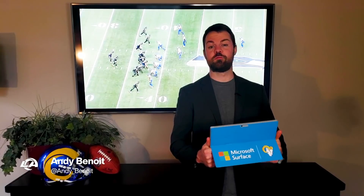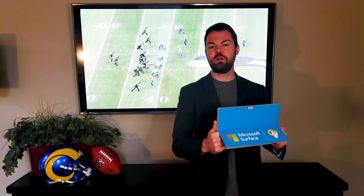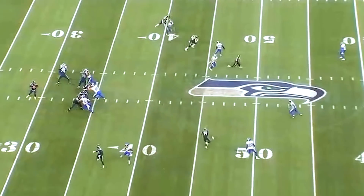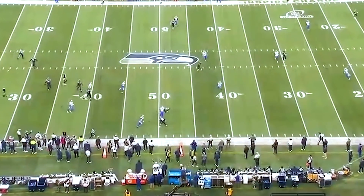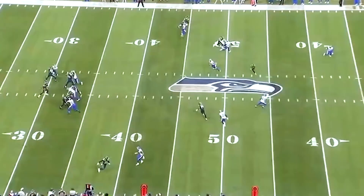I'm Andy Benoit. This is your All-22 Divisional Round playoff game coming up for the Rams on Saturday. We're going to take another really close look at something the defense has had a lot of success with lately. This was the drawn holding foul from defensive tackle Greg Gaines on the Seahawks game Saturday — a big play in the game. It put Seattle into a first and 25 situation and eliminated a Russell Wilson scramble.